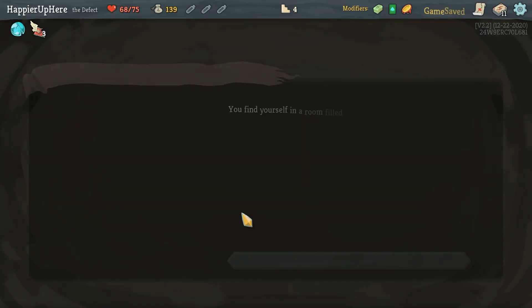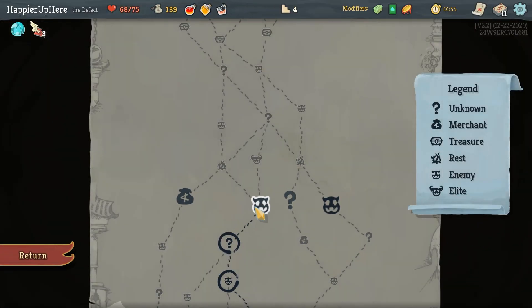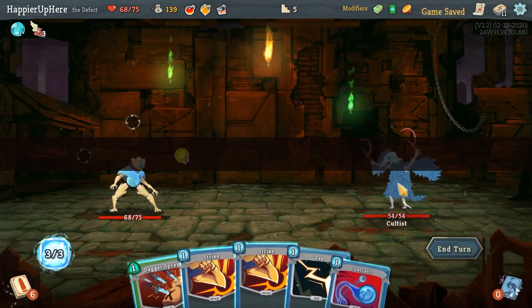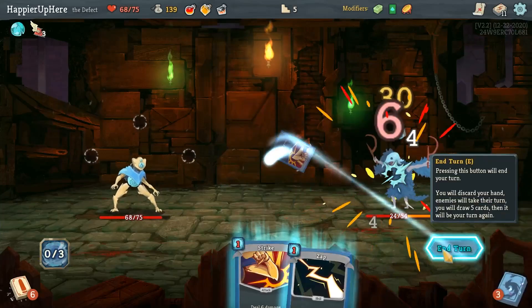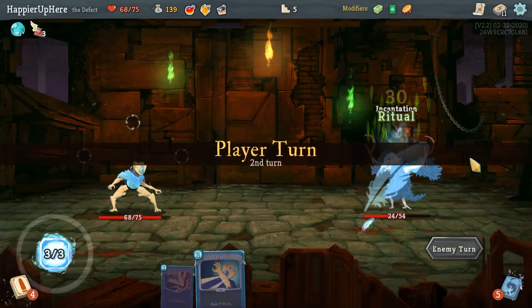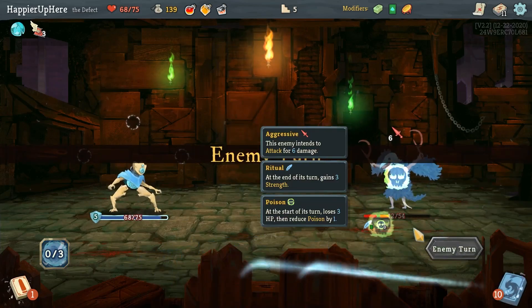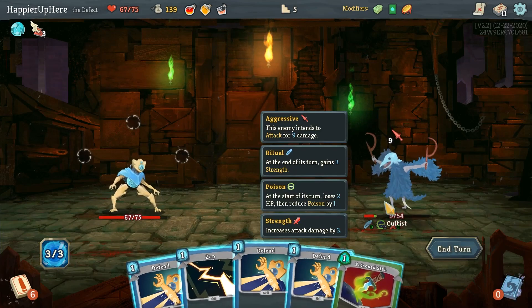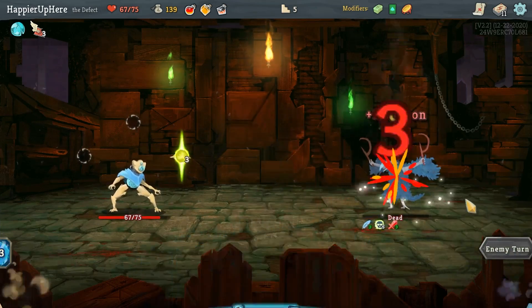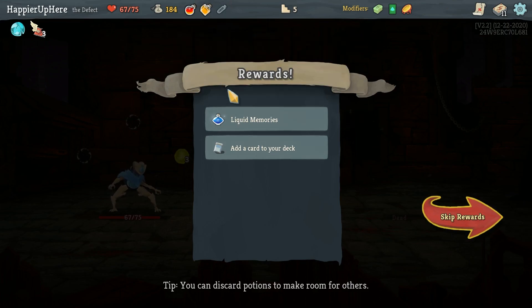I can pick up all three potions. Against the cultist, I'll do Dual Cast, Dagger Spray, and Strike. Six incoming — Poison Stab, one Defend, and then two more attacks. Liquid Memories — I'll take that probably over the Flex Potion, since I don't have enough attacks for Flex Potion to be useful. I'll also take Dagger Throw.